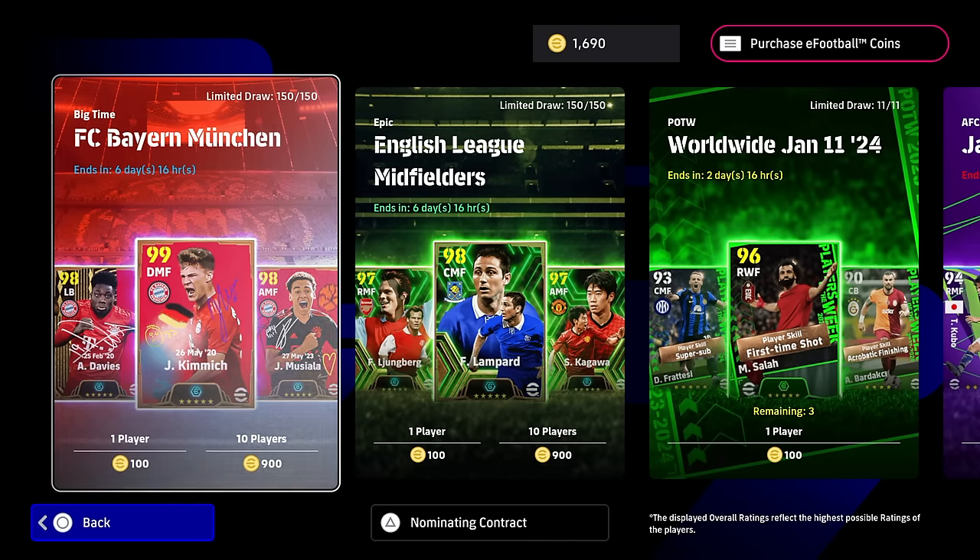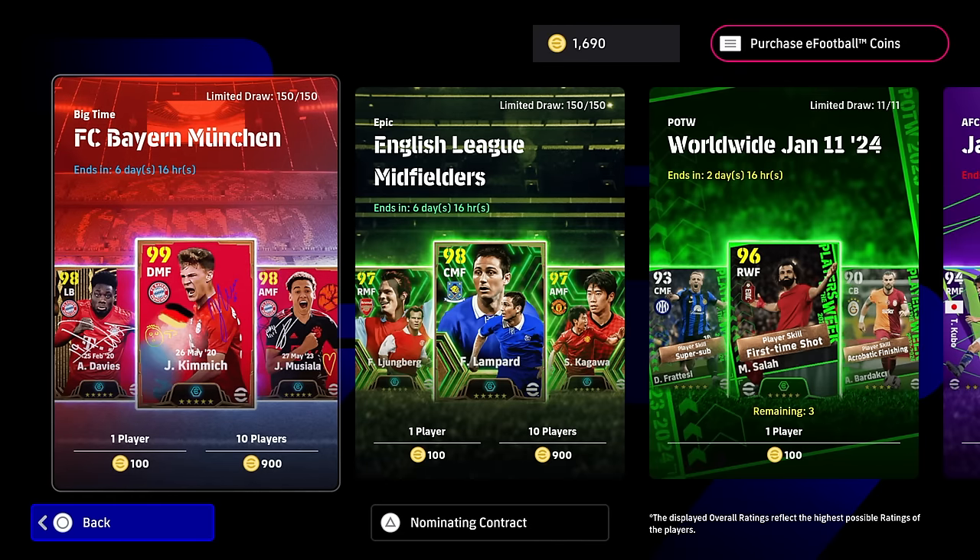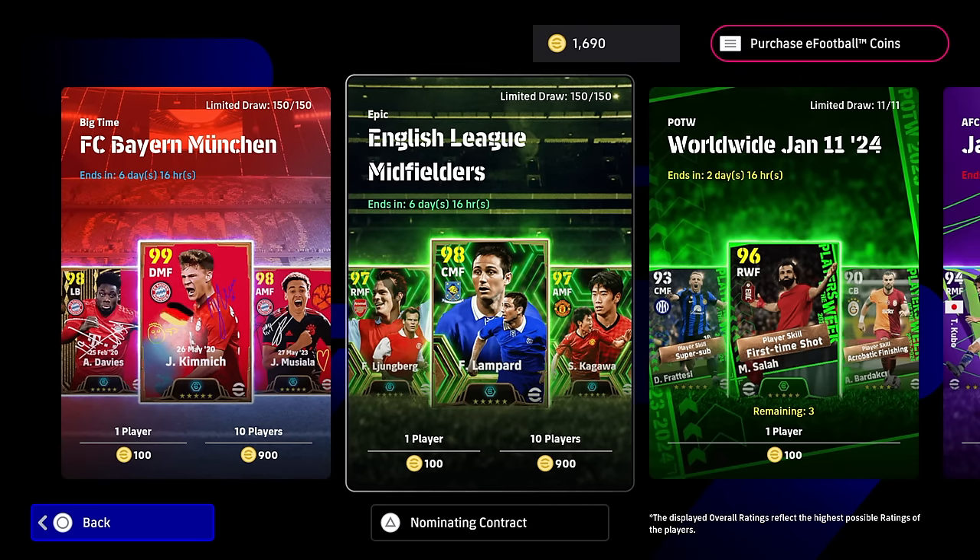Good morning and welcome back to the channel! Hope you guys are good and had a good weekend. We're back with some Monday drops. We've got the English League midfielders: Lampard, Lundberg, and Cagawa.